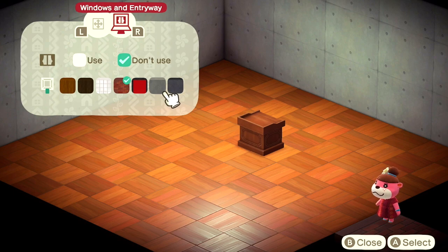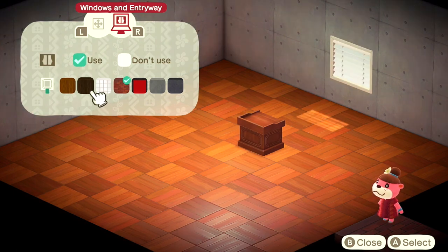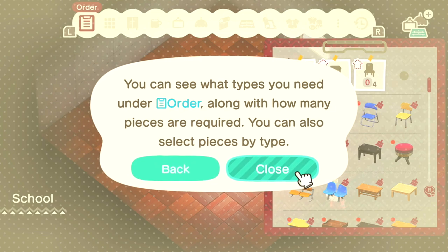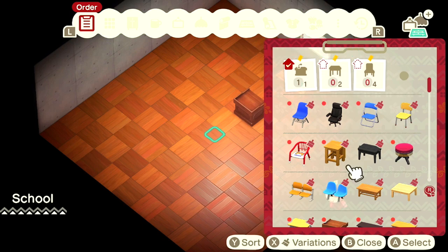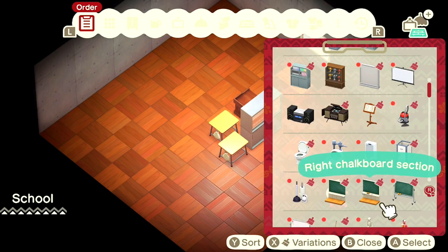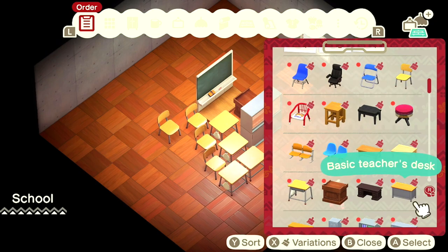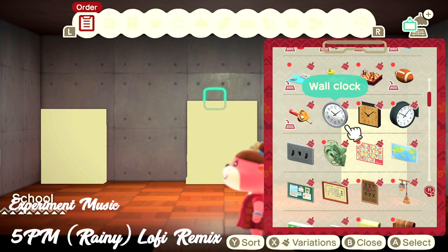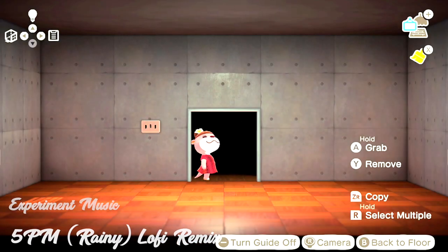I can also sort out the entrance of the room. I don't think I'll ever change this part since it's just a walk-in — I don't care about that. We're going to put windows in because it needs windows — it's a school, this is not a prison. This song as always is the experiment music, 5 PM Rainy Lo-Fi Mix.